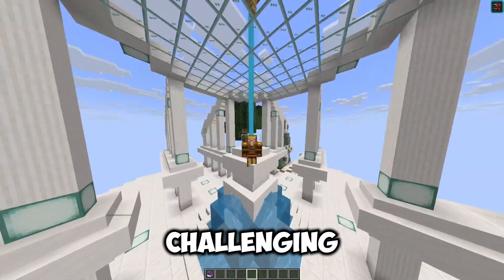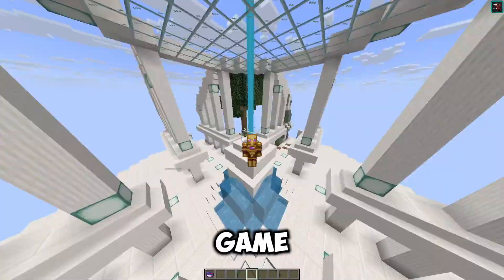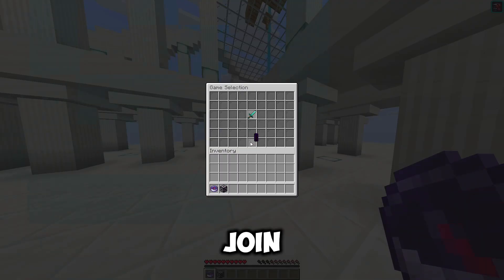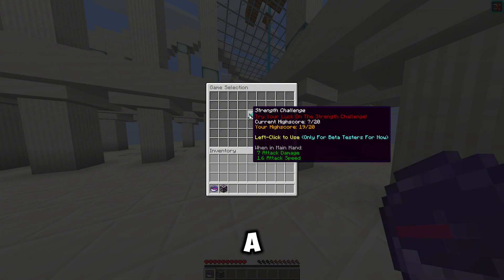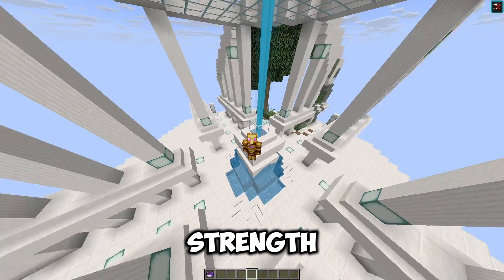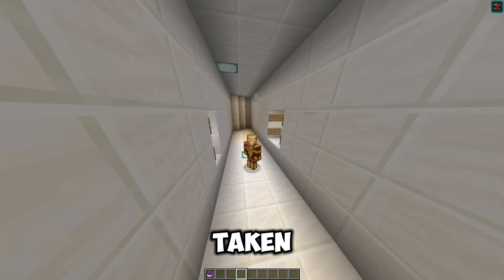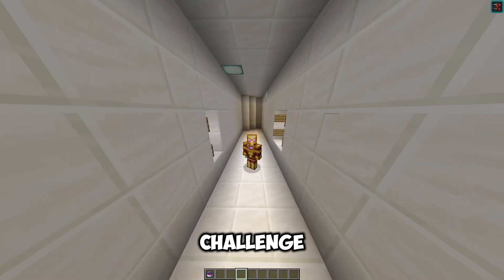The final part was the most challenging — actually making the minigame. To begin, I created this little select compass which you're given when you join the game. It opens a rather bare GUI for the time being, with a single diamond sword leading to the strength challenge from the last video. It's time to explain just how the player is taken from the lobby to their instance of the strength challenge.